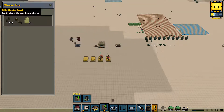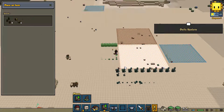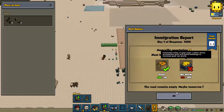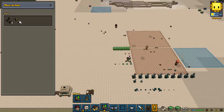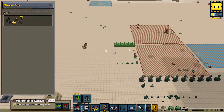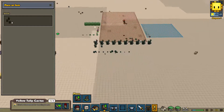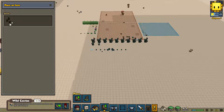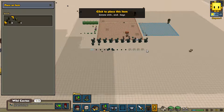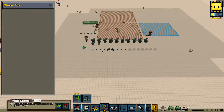We have some seeds to plant: wild cactus seeds, yellow tulip. We'll get that planted. Yellow tulip cactus seed - yeah, we'll plant this. Let's get that going. These are the wild cactus, I think that's what these are. Yeah, wild cactus. Let's plant some more of these, get these all planted out. That should be good enough for that.